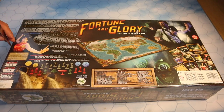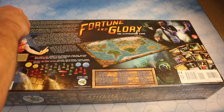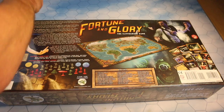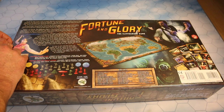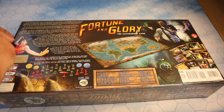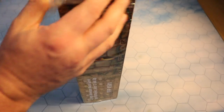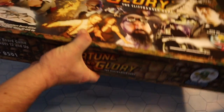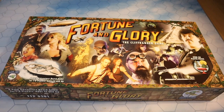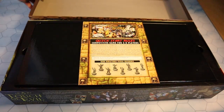Without much further ado, we'll get the knife and break into the box ever so slightly — don't want to damage the box itself. Using the back of the knife to get some purchase there... tense and exciting! There we go. Let's rip off this cellophane. As you can see, standing it up, it's a bloody huge box. Once again: Fortune and Glory, The Cliffhanger Game.